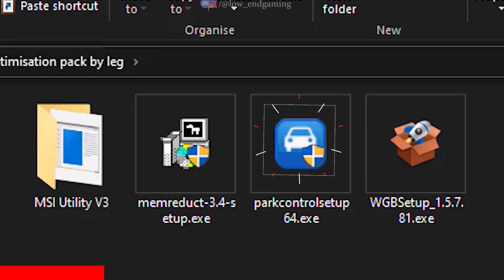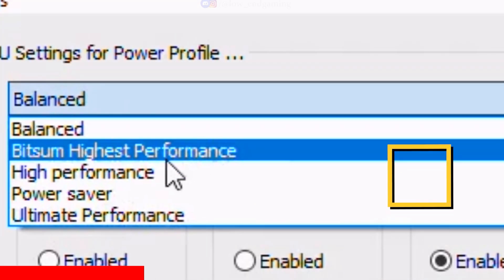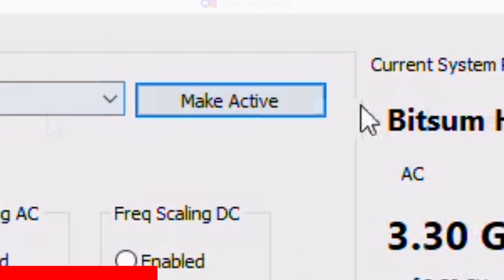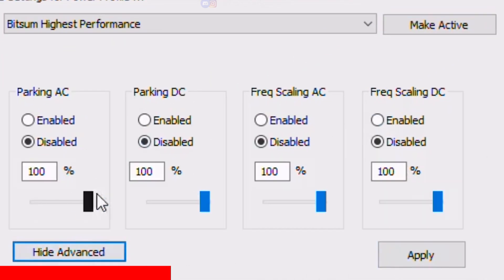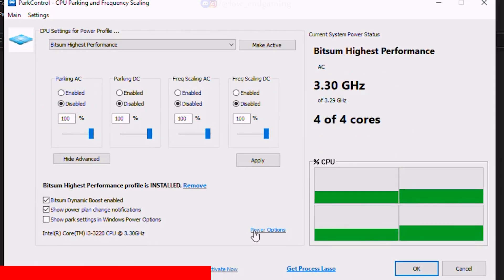Now install the Park Control app and open it. First install the Bitsum Highest Performance Power Plan and make it active. Click on Advanced and make sure all options are set to 100% and are disabled, then click on Apply. Tick Bitsum Dynamic Boost Enabled and we are done, then close the app.